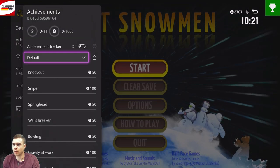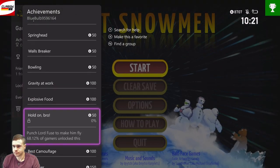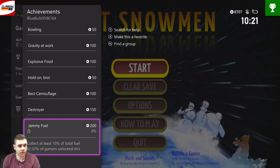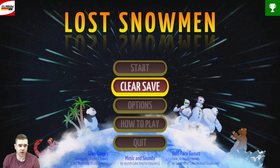Just go over achievements right now quick - we have just 11 achievements. Some of the achievements are tied to a different level, so it's pretty easy. We have to collect at least 10% of total fuel. Let's dive into the game, it's a pretty easy one.